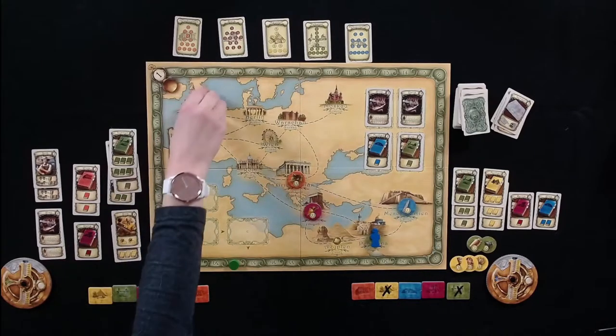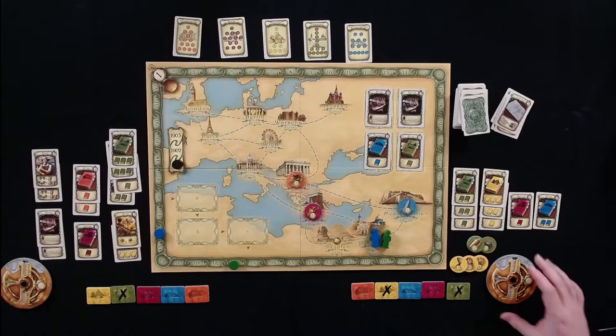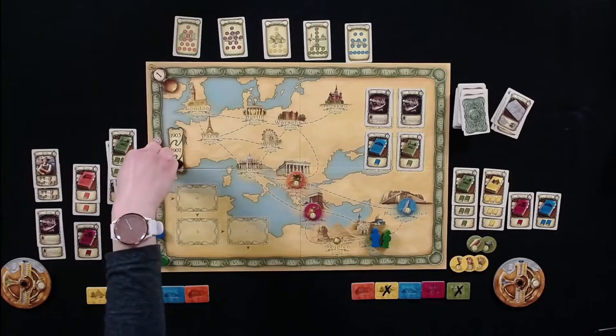Melissa decides to excavate Palestine too. She moves four weeks down, has ten knowledge there — much better than Tom had. She debates spending three, five, or seven weeks. She settles on six weeks of excavation, drawing seven tokens because Palestine is stacked. Six weeks means forty-eight weeks total on the time track.